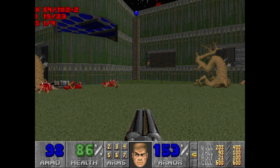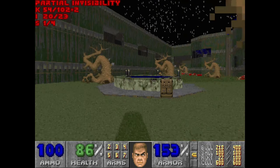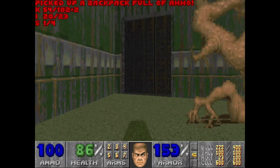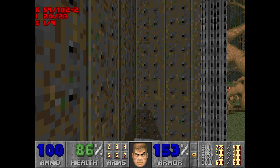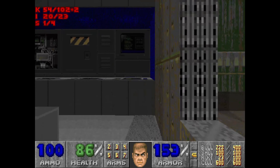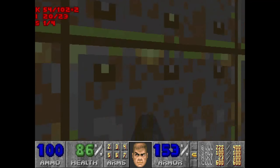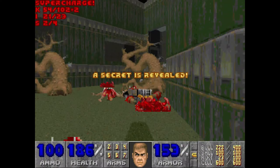Up the top of the screen we have a Super Charge — we're going to lower that in a moment. Just pick up some items over here; the backpack's good to have. Up here there's one of those computer screens — this one lowers the lift, this one lowers the Super Charge. Excellent, that's the second secret.